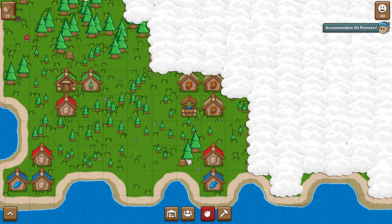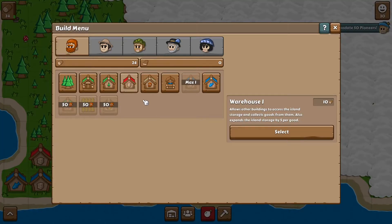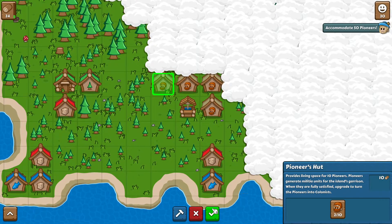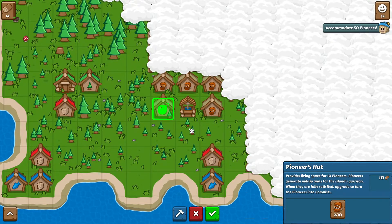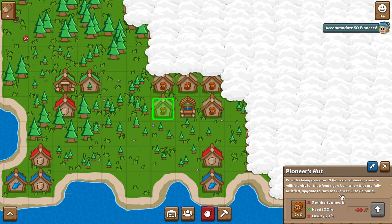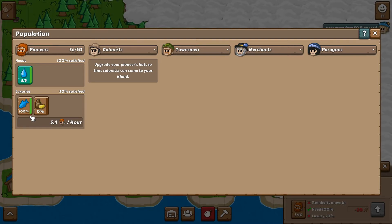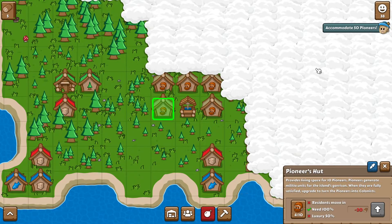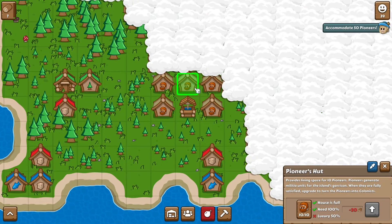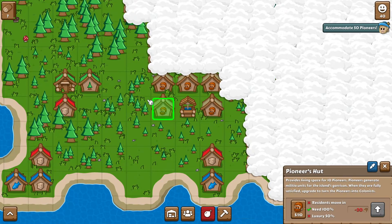Let's build a couple more wood, and these will all grow back. We need more pioneer huts — we can build one here and one here. That should be enough: 10, 20, 30, 40, 50. We should easily supply all this. The luxury is at 100%, so right now our military would be 5.4 an hour. We're at 100% fish and 0% booze, obviously, so we're not quite there yet. We're at 38 and it should tick up quickly.